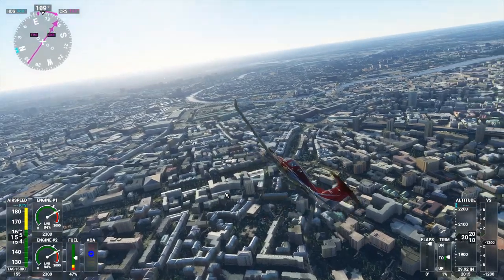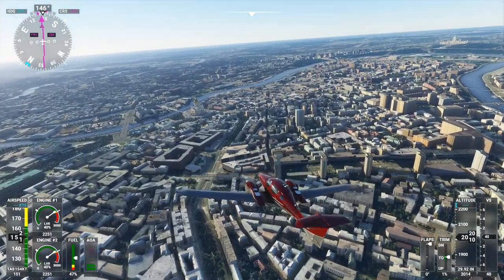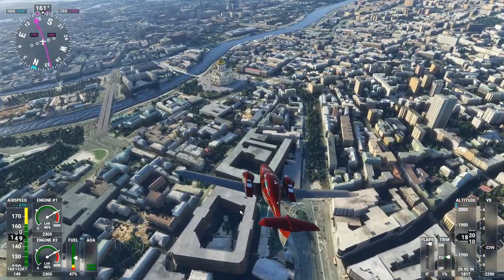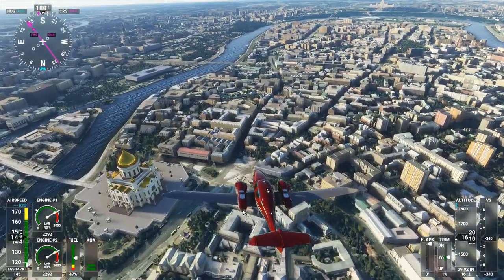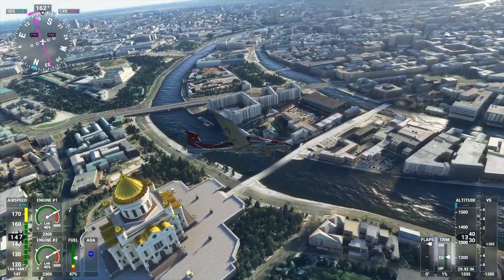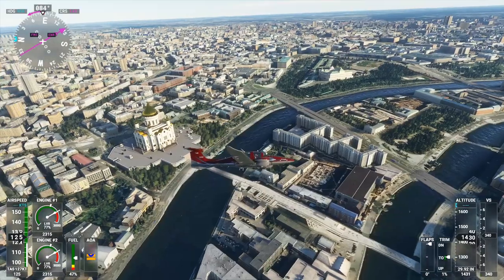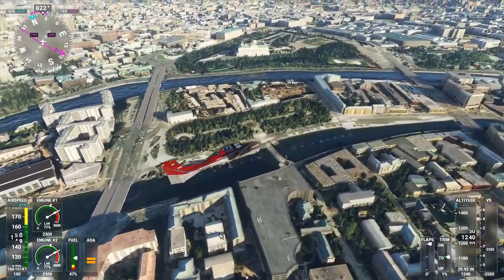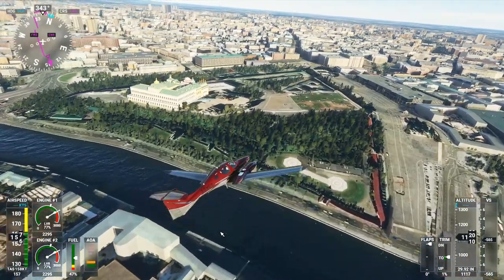The other major landmark the game has by default is the Cathedral of Christ the Savior, and there's the Kremlin too. Frankly, I'm glad the Kremlin gets replaced. The Cathedral of Christ the Savior is in front of us right now — it's got a very golden dome, very crisp. Pay attention to that because the payware pack replaces it, and in this case I would prefer the stock one, which is a rarity. It just looks so good — unrealistically good. The Kremlin is now in front of us, to the east of the Cathedral.